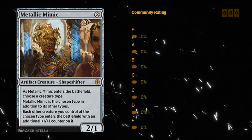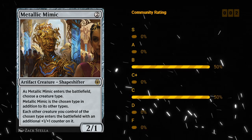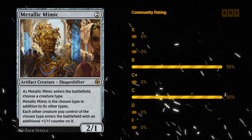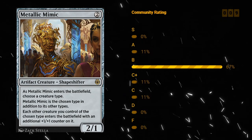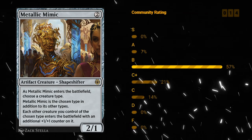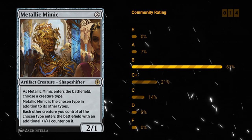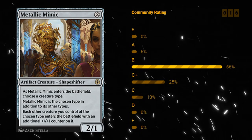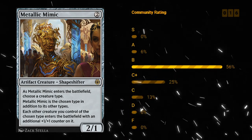Metallic Mimic — two mana 2/1 artifact creature Shapeshifter at rare. When it enters the battlefield, choose a creature type. The Mimic is also the chosen creature type in addition to its other types, and each other creature you control of the chosen type enters the battlefield with an additional plus one plus one counter on it. Great card for any tribal decks in constructed. In limited it'll vary based on deck composition, but at the very least it's a two mana 2/1 artifact creature, and will provide counters assuming you can name a creature type in your deck. Let's say you name Artificer in a synergistic Artificer deck — this can definitely get out of hand. I like B for Metallic Mimic.